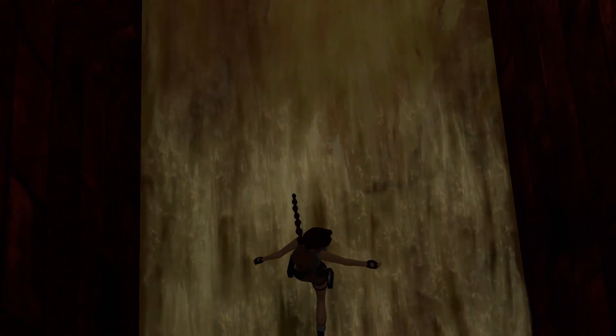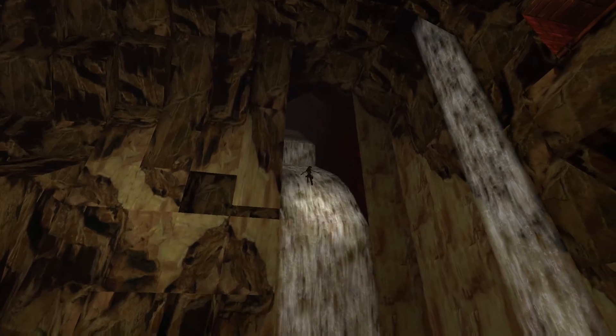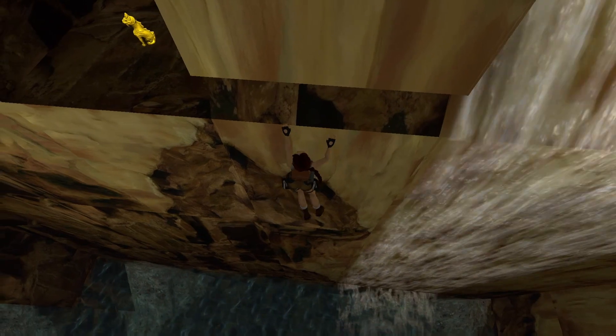Here, all we want to do is backflip and twist when you fall down. Jump to the left so that you can slide backwards down the waterfall. After the first little fall on the waterfall, hold down the action button so that you can grab onto this ledge here. And then you're just going to make your way along all the way over to where the secret is.